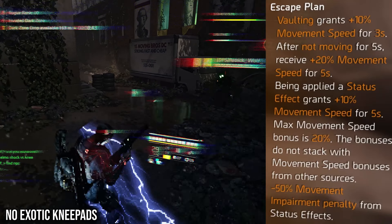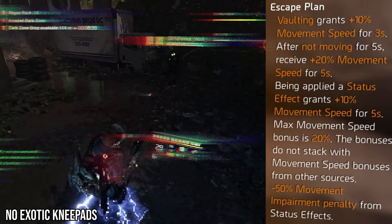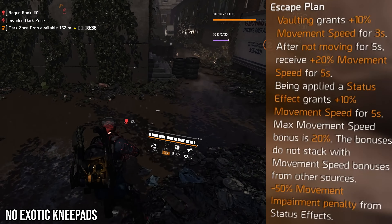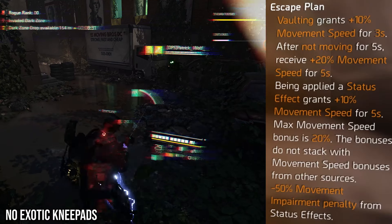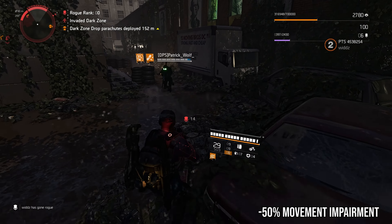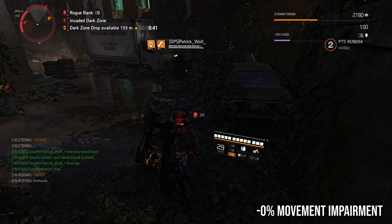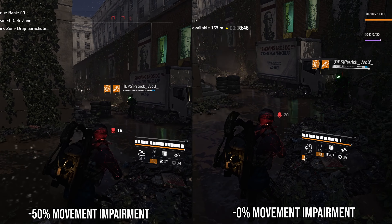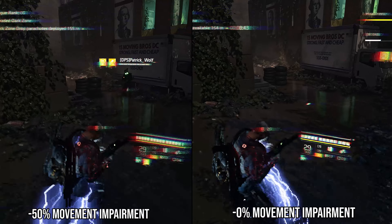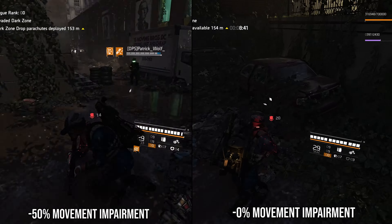Everything should give 20% movement speed. Vaulting should give 20% for five seconds; standing still shouldn't give movement speed at all. Getting hit by a status effect should give 20% movement speed with no empowerment penalty. Maybe add a bonus armor element too — make these the counter against status effects. These should be the movement king; with these on, nothing should be able to stop you. I'd love to see a concept where getting shocked gives you a buff that makes you super fast.